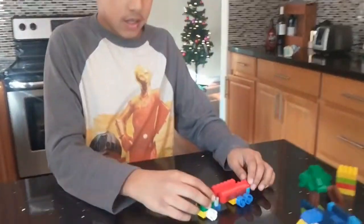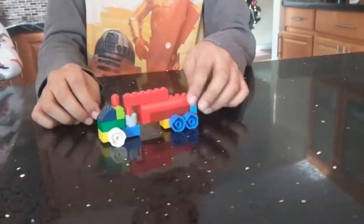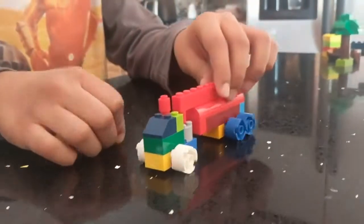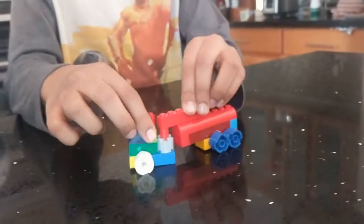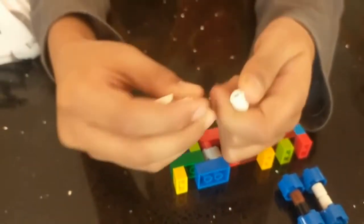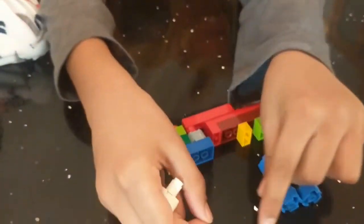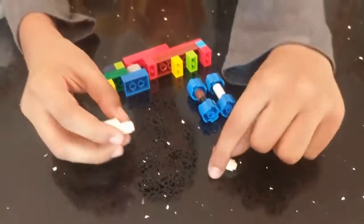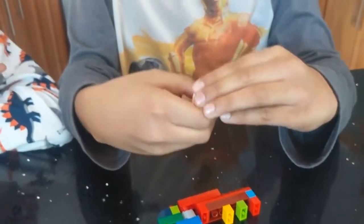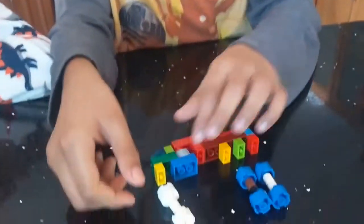Next up, we have a truck. You might wonder how the wheels go since there's no technique pieces, but it can also turn. So for the axles, I use these two pieces, and I use two of them so I can go through the liners and then the slots to hold it in.